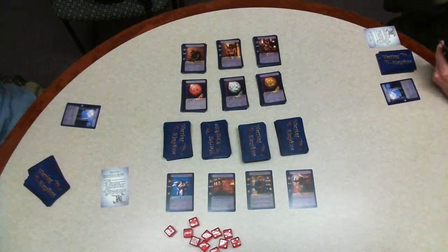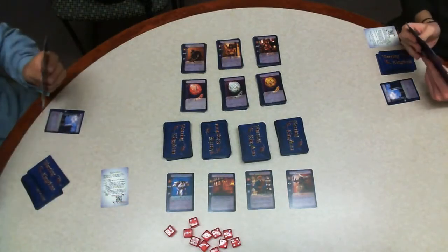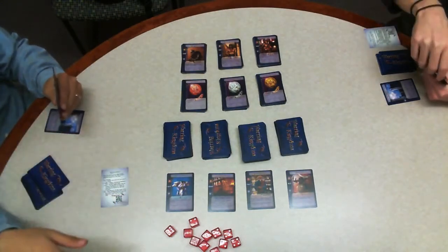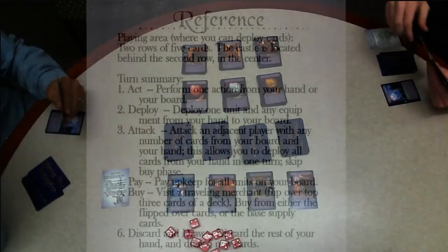On the board in front of each player you can see their castle that they're defending, as well as their deck. In the center there's the supply that you can buy cards from, including beggars, town guards, warriors, copper, silver, and gold, and traveling merchants that sell armor, weapons, civilians, and other soldiers.